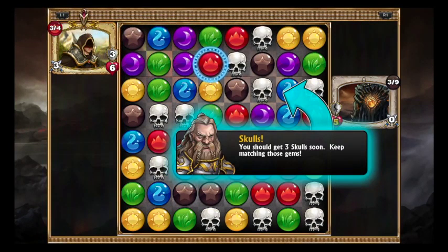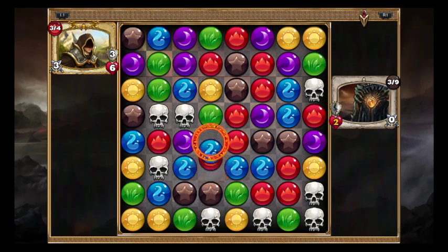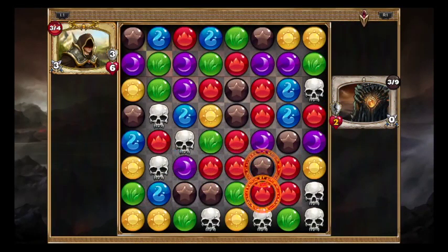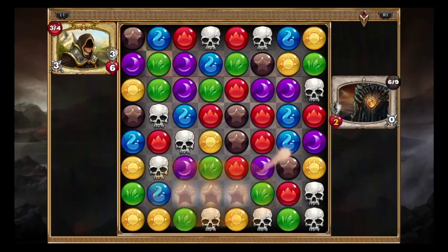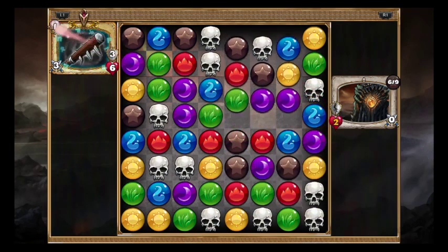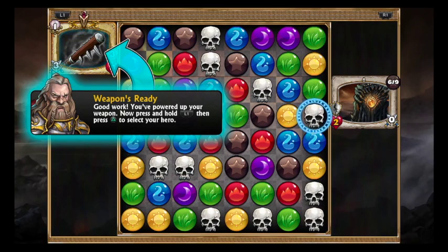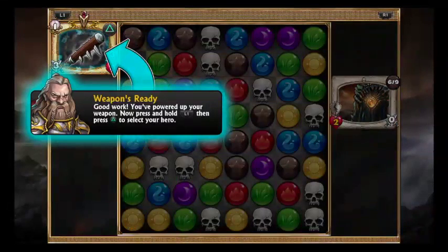I really didn't want to use that. You should get 30 skulls soon to keep up — no, I don't want to use that. There's a — I really want to do the four down there. You butt fart, get out of the way. See, now he gets an extra turn because you wouldn't let me do that. This is why I hate tutorials in games like this because they're douchebags. Get some more red mana to power up your weapon — I could have gotten a lot of it but you wouldn't let me do anything.